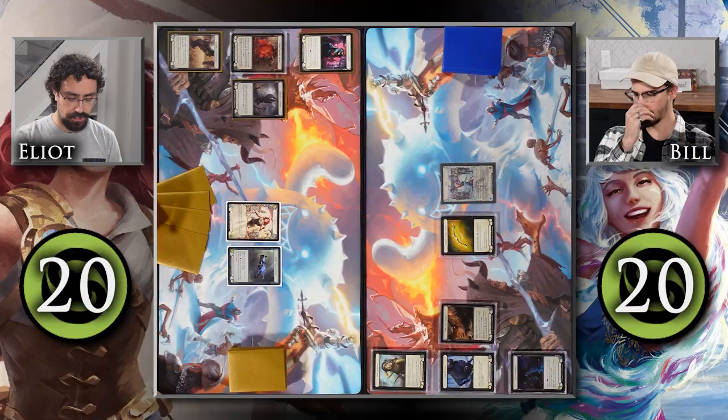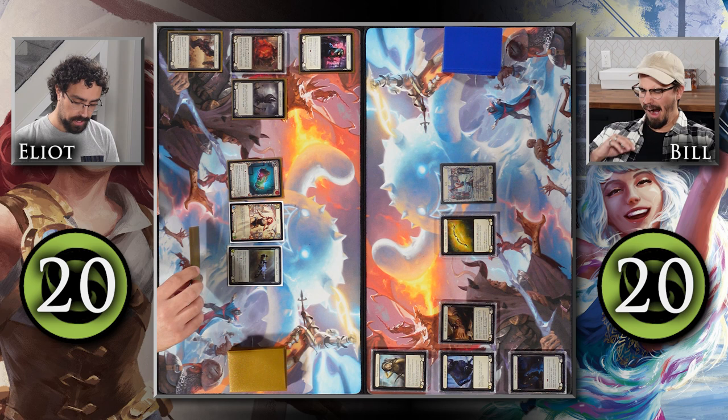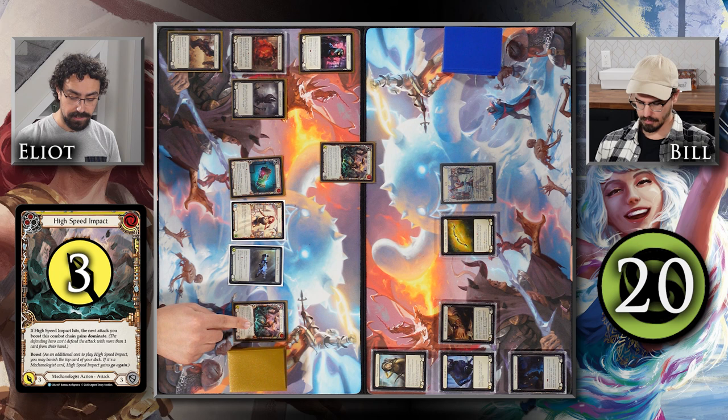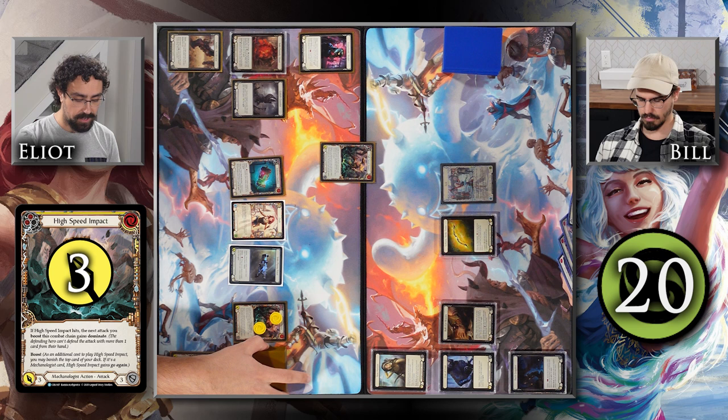Lexi is going first, and my hero is Dash, so I'd like to start with Induction Chamber in play — super powerful. Let's kick things off. I'm going to play a yellow High Speed Impact by pitching this blue High Speed Impact, so I'll have two resources floating, and I'll boost that by banishing a card from the top of my library, giving it go again.